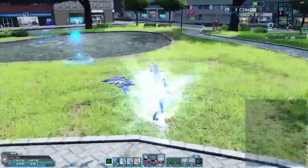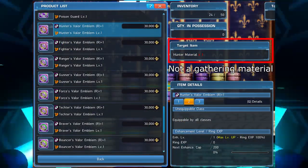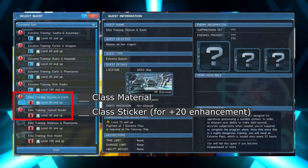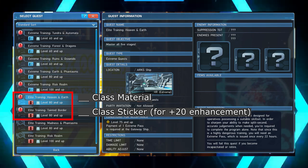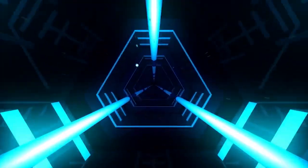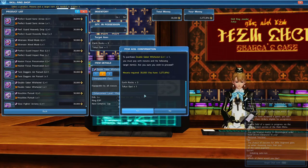Gathering materials are used for making most rings, but things are different for valor emblem rings. To make valor emblem rings, you'll need to get class materials in Elite Training Heaven and Earth, and a class sticker from Elite Training Tainted Border. Once you have enough materials, you can exchange those for your ring back at the ring exchange shop.